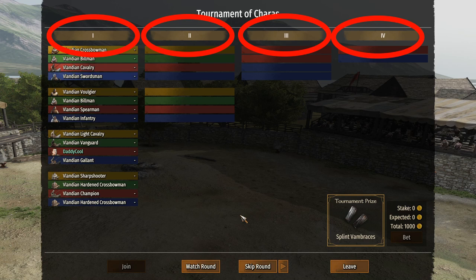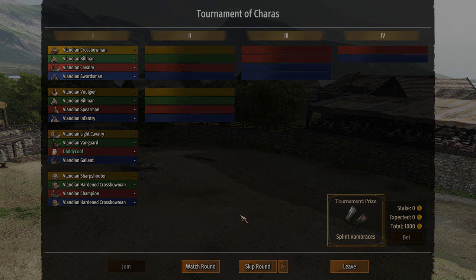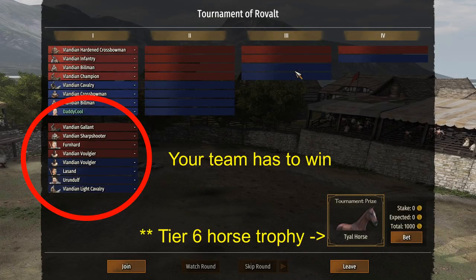There are 4 fights that you will attend. Upon starting the arena fight, you can see how attendants are assigned into groups. Winners advance to the next round. There are 2 types of battles. When 4 different colored groups compete, each participant of the 2 winner groups advances. In case of 4 different colored solo fighters, the 2 winners advance to the next stage. When only blue and red groups exist, including dual style battles, you or your group has to win to advance.